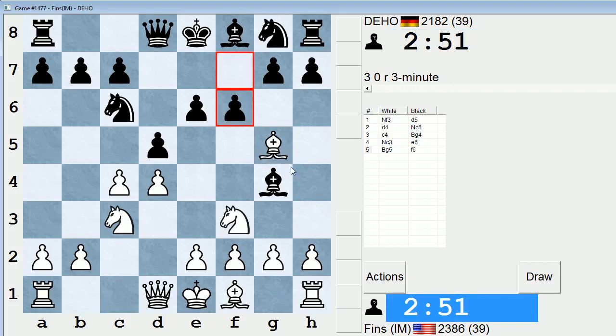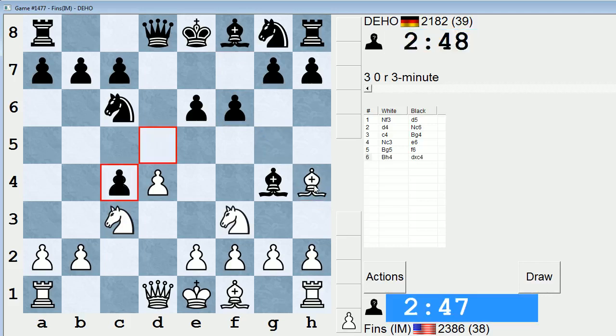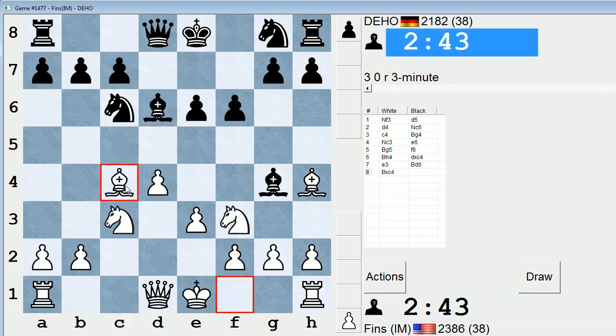This is actually a tough call whether to play Bh4 or... I'll play Bh4, which seems kind of interesting. I think this line is perfectly fine and leads to some nice positions for white as well, because the knight on c6 is always going to be a bit misplaced in the structure. So now I get to attack this pawn, which is slightly weak.